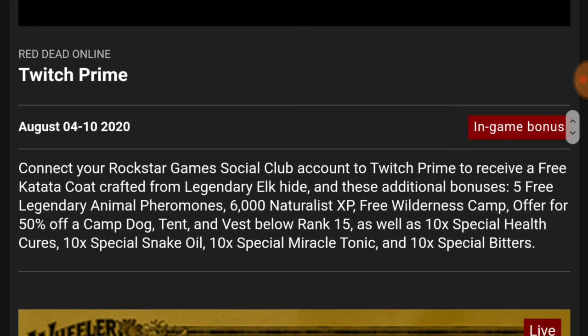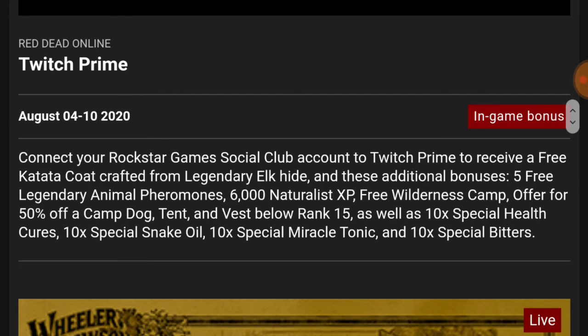Exclusive bonuses with Twitch Prime. Connect your Rockstar Social Club account with Twitch Prime to receive the free Katatai coat crafted from the legendary elk hide, and these additional bonuses: five free legendary animal pheromones, 6,000 naturalist XP, free wilderness camp, offer for 50% off the camp dog, tent, and the vest below rank 15, as well as 10x special health cures, 10x special snake oil, 10x special miracle tonic, and 10x special bitters.